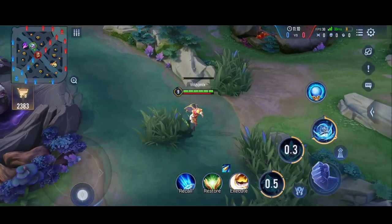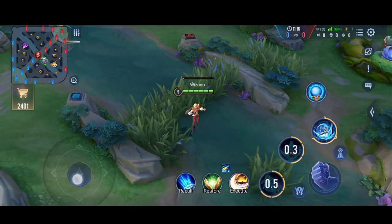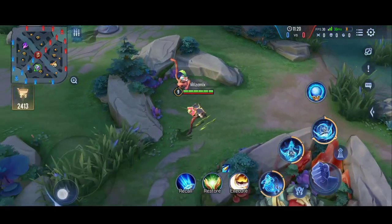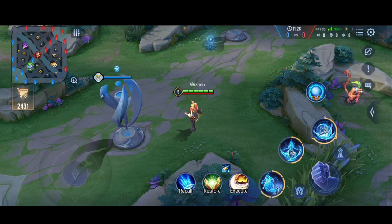Any type of heal or shield will only work on Pain's body and will not work on the spirit. So if you are the support and Pain is at very low HP coming toward you, and you use your heal on the spirit, he will not gain any HP at all — you have to use the heal when his body is within your range.